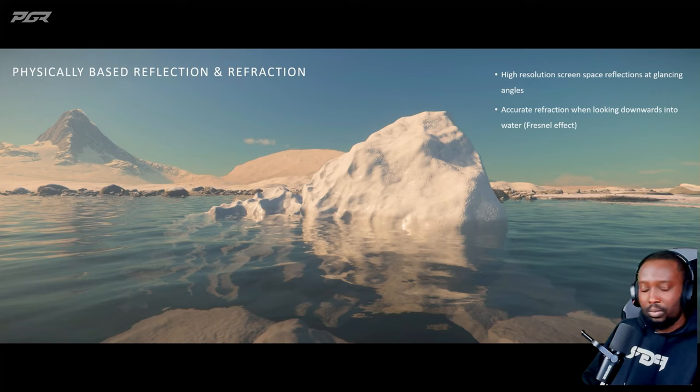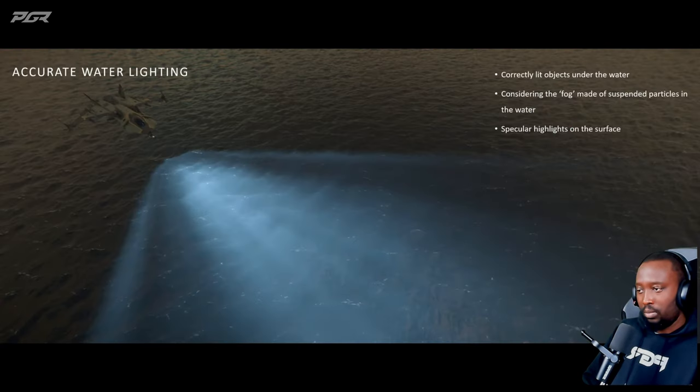I've got some examples of that here. In this particular screenshot, you can see the icebergs in the near frame — we're refracting the iceberg underneath correctly. In the mid frame, the iceberg is reflected back onto the water accurately; we weren't doing that properly before. Here you can see our accurate water lighting from this really beautiful screenshot of the Gladius over the water. This shows objects under the water being correctly lit, which is new. We're applying the lighting changes from specular highlights on the surface and also considering the lighting from the suspended particles in the water, depending on how deep and dense the water is, which gives us a really beautiful effect.